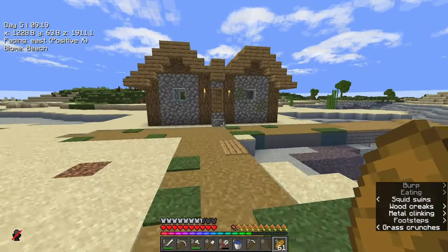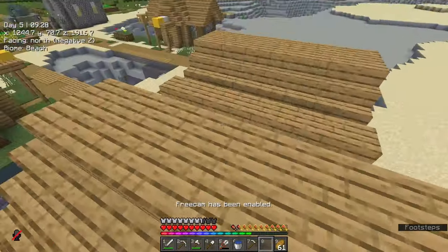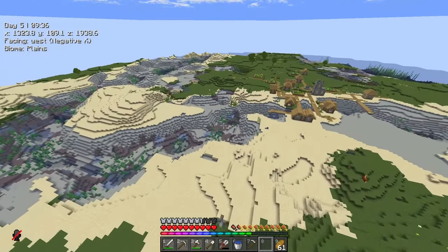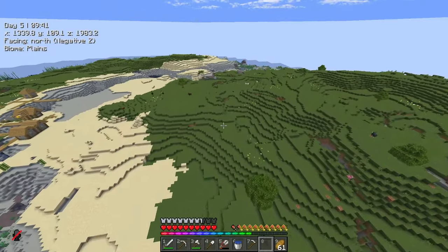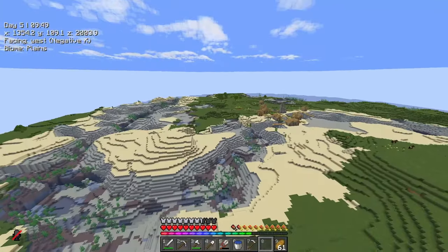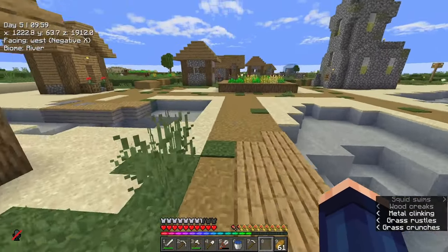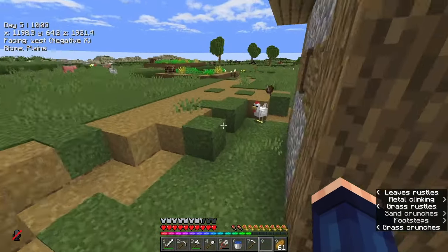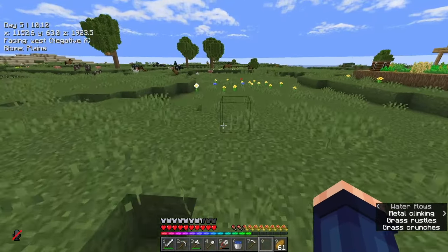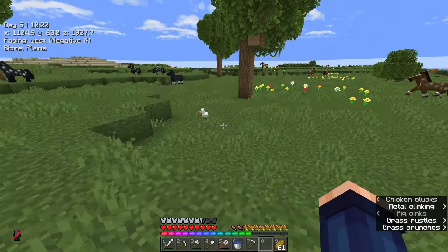I'm going to jump into a wee house just so we can be a bit safer. I'll use free cam here, which is F4 on my keyboard, and fly around to see what we've got. It looks like we have a lot of desert, sandy, beachy area and probably a lot of water around us as well. One of the problems with playing in pure vanilla is you can never see what you've got around you unless you use external sources like the website Chunk Base. It's a lot handier when you have minimal mods like free cam.